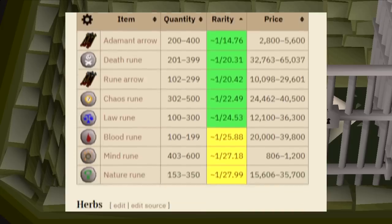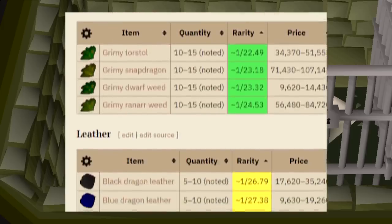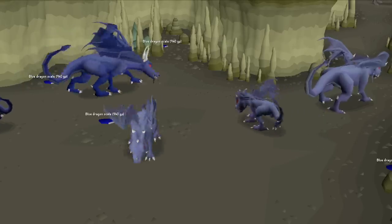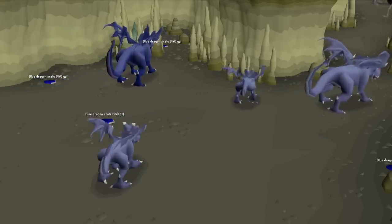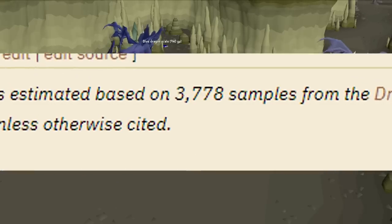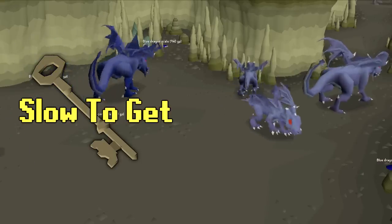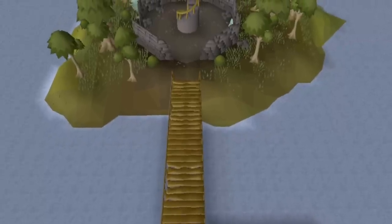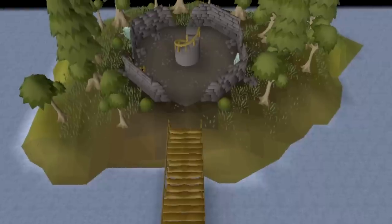The loot from the dark chest is honestly pretty underwhelming. The only notable things are the dragon plate legs and dragon plate skirts, which are extremely rare — one in 419 and one in nearly 2000 drop rates. On top of that, the drop rates are most likely pretty inaccurate, because according to the wiki, only 3778 chests have ever been opened in the game, as the keys are so slow to get and the rewards are very lackluster. That's all we have to calculate the drop rates, so in this video I'm going for the death runes.